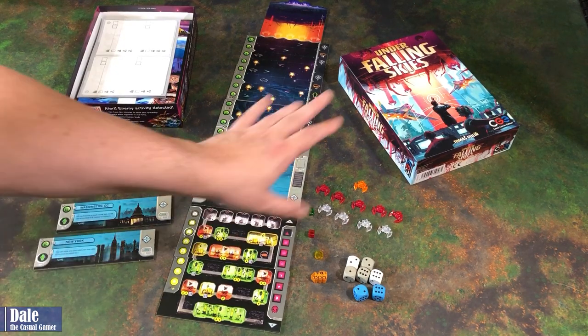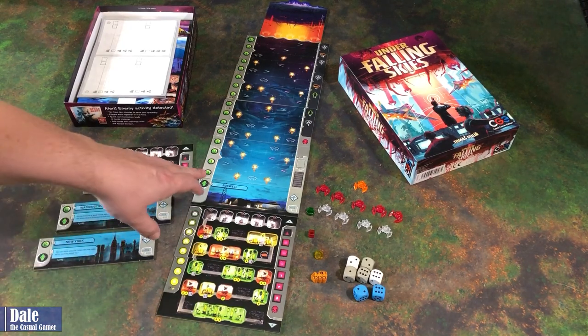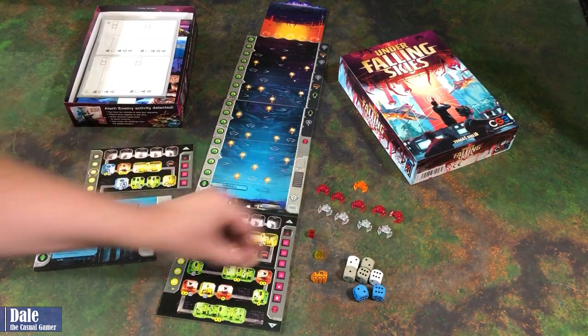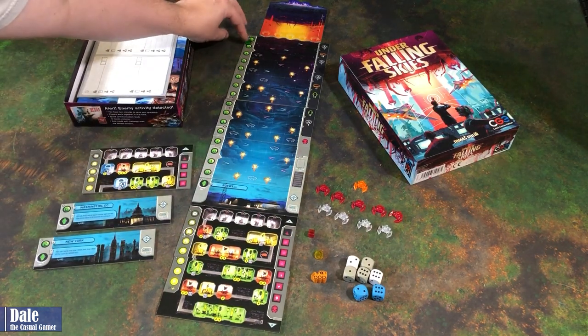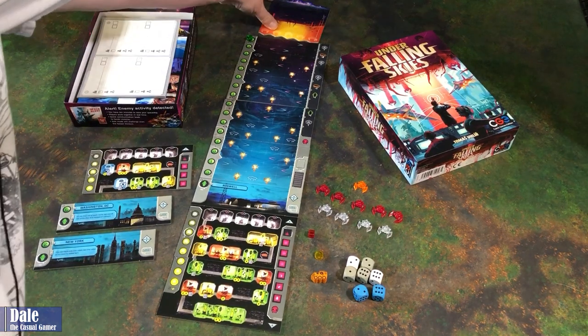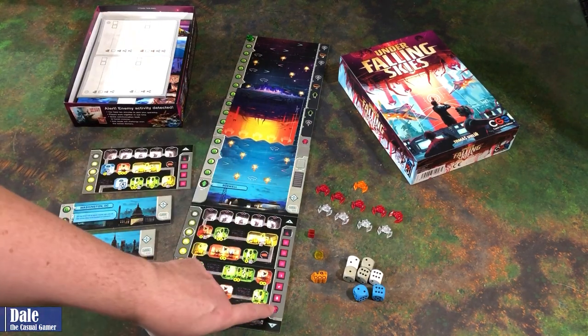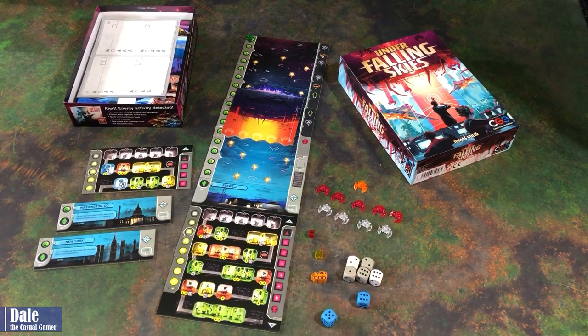In this game, aliens are coming from the sky trying to destroy our world. I'm going to be defending Roswell, trying to do some research and defend our planet from these aliens. Our goal is to get our research token from the bottom all the way up to the top before either the mothership gets down to the skull or we take enough damage. We're going to do that by rolling dice.